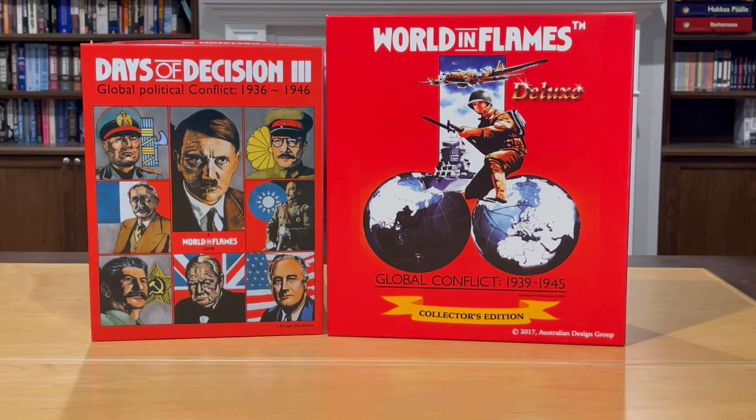So what we're going to do is use this rules update downloaded from BGG and play it in conjunction with the Collector's Edition. This is something folks watching can certainly do themselves. One thing to note: you are still going to need a physical copy of Days of Decision 3, because the BGG package contains only the rules updates and updated political options — there are physical components from the boxed version you'll need. Fortunately, Days of Decision 3 is still fairly easy to find on the secondary market on sites like eBay or the BGG Marketplace at a reasonable price.